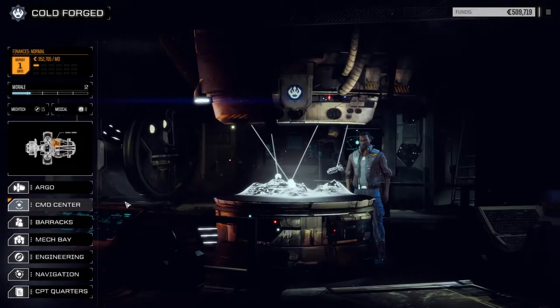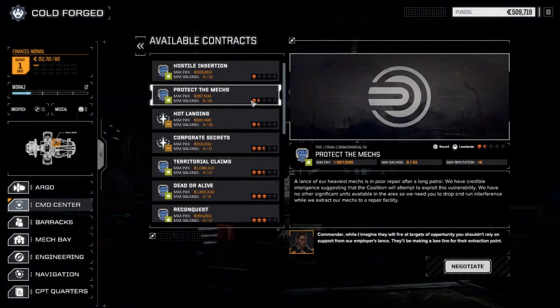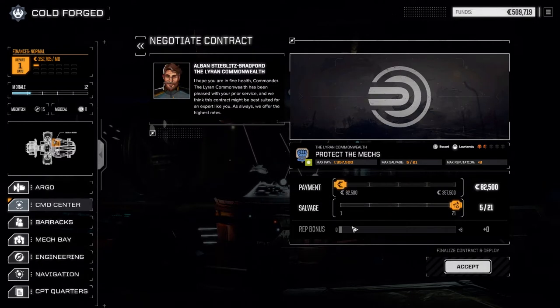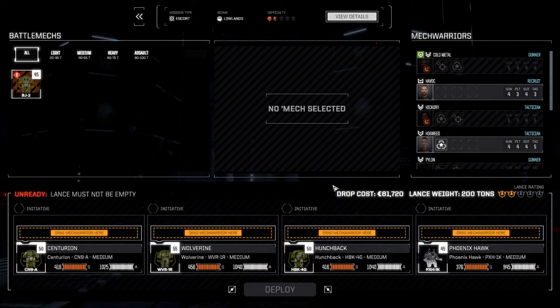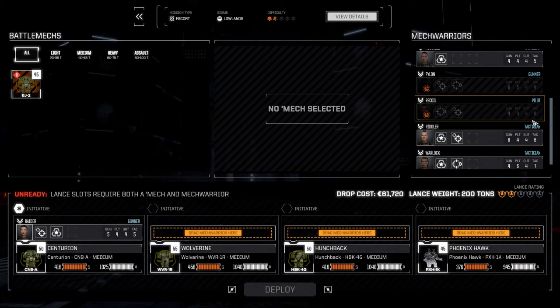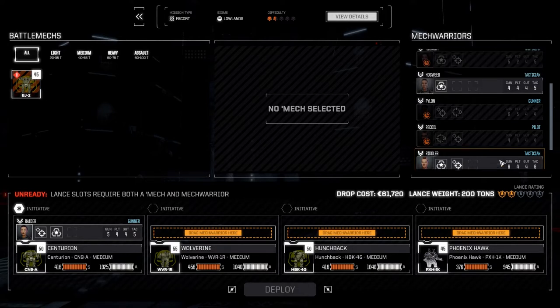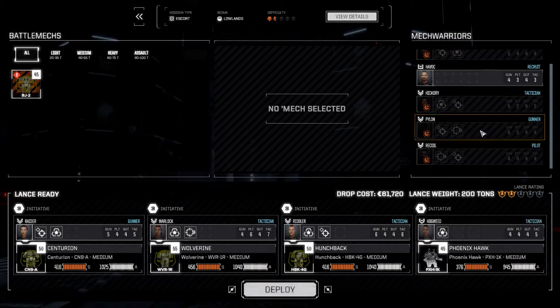Let's go to the command center. We're going to take the 'Protect the Mechs' mission — it's coalition, mission 5 of 21. We'll negotiate and go full salvage on this since we've got enough money for the end of the month. I'll accept, then change out our pilots and put our second lance in. Let's drop Raider in number one, Warlock as the Wolverine pilot, Riddler for the Hunchback, and Hogweed as our Phoenix Hawk pilot. Let's deploy and get this done.